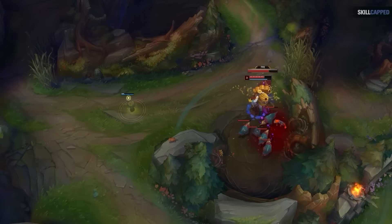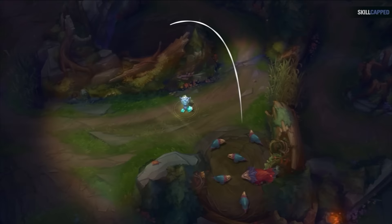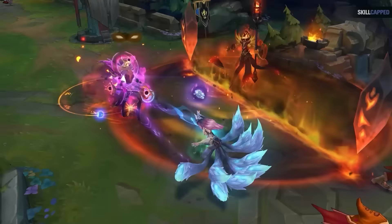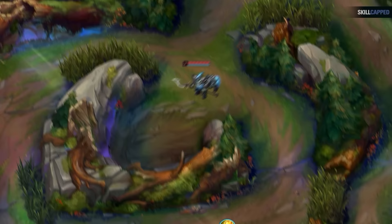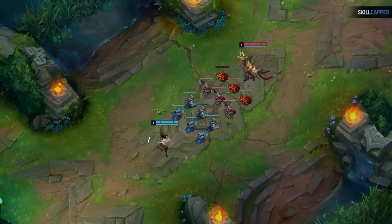Some of you might think: if the enemy starts red, does raptors, sure I see them, but once they move to their blue side I have no information. This is not only normal, but is actually a key part of how Faker avoids ganks. Once you see the enemy jungler pass over the ward and head to their blue side, you want to start hugging the side of the lane closest to your raptor ward. This will make you significantly harder to gank.